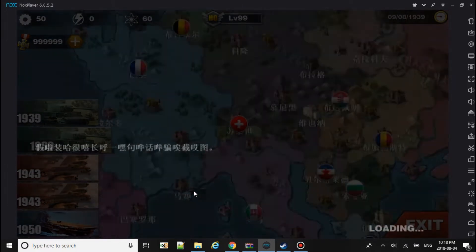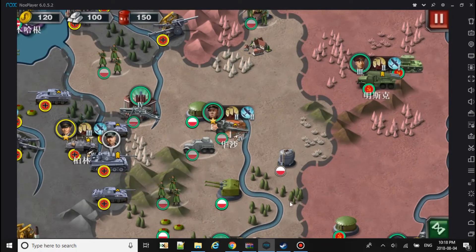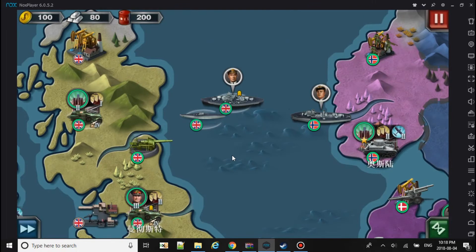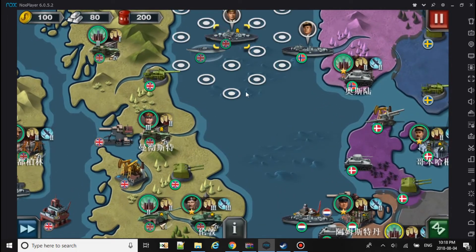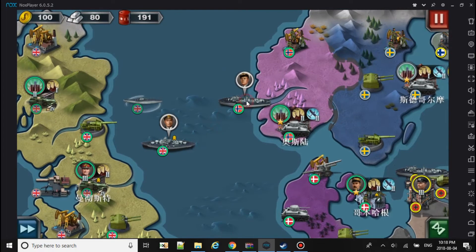So we will play as Poland first and take a look. As I know, we can attack Poland, skip turns, and we start on turn 1. This is a pretty interesting mod. There are some units from World Conqueror 4, like this naval unit right there.